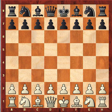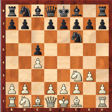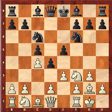Here Kramnik is white and Caruana is black. The opening moves were: Nf3, c5, c4, Nf6, g3, d5, Bg2, Nc6, d4, e3, e5, exd4, cxd4, d3.